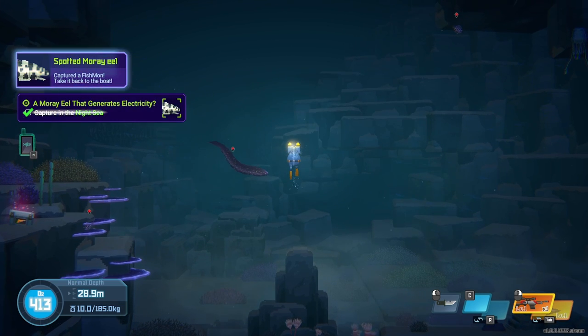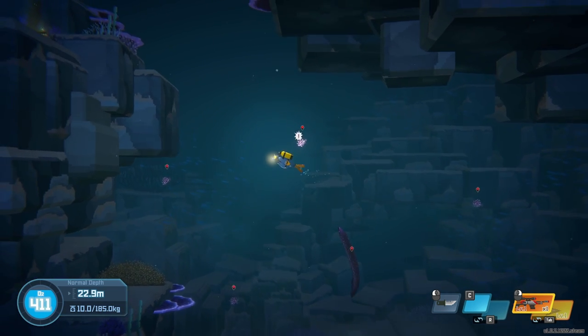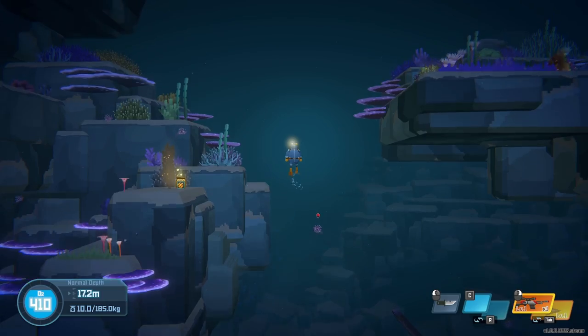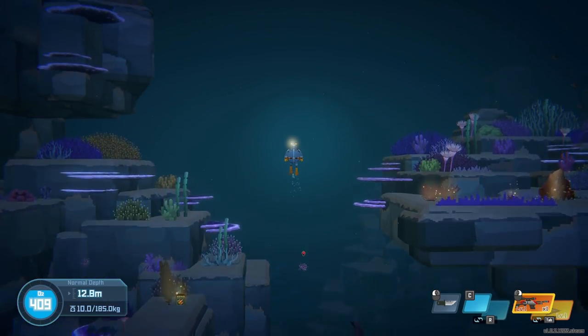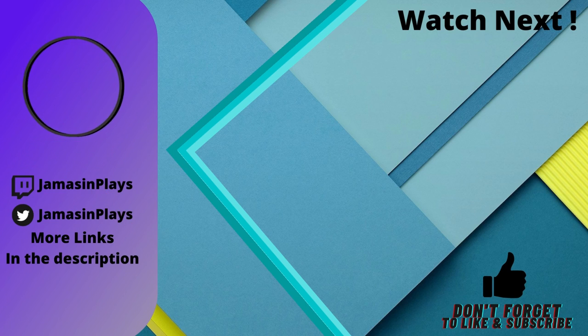Which if you're on PC, is achieved with the spacebar. That's it guys, that's how you catch Fishmon number 5 in Dave the Diver. I hope you found this guide helpful. If you did, please consider giving it a thumbs up and subscribing to my channel for more gaming guides. Thanks for watching, and happy diving — I'll see you all in the next one.